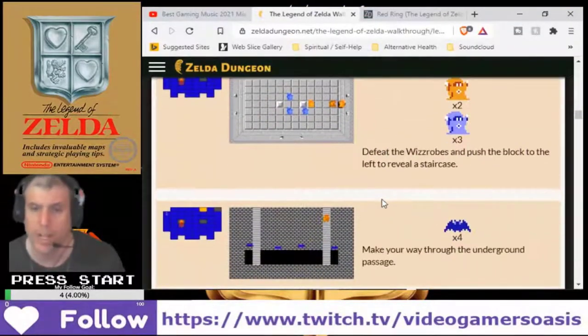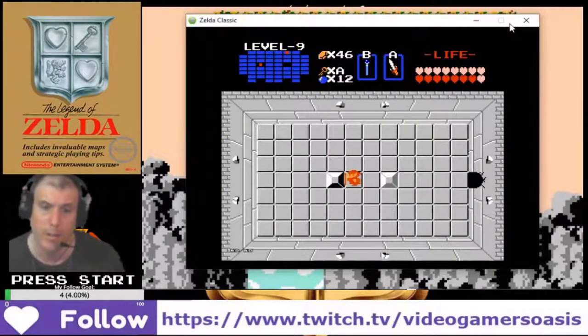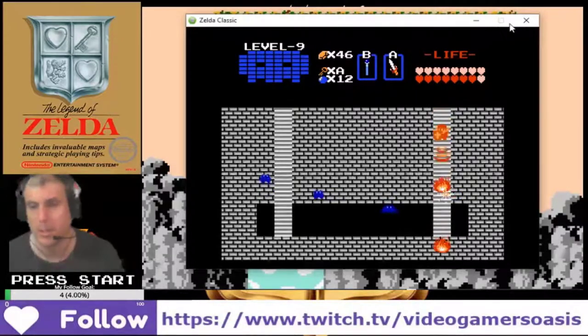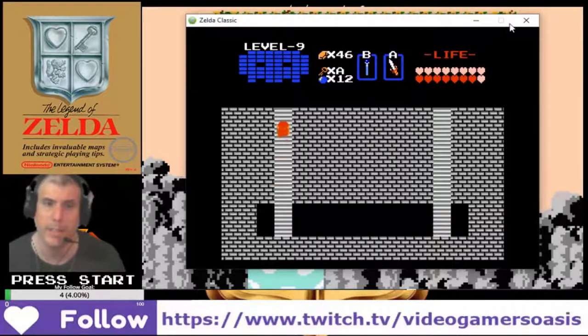Read the witch rooms, push the block to the left, reveal staircase! Done! Alright, let's get up there.